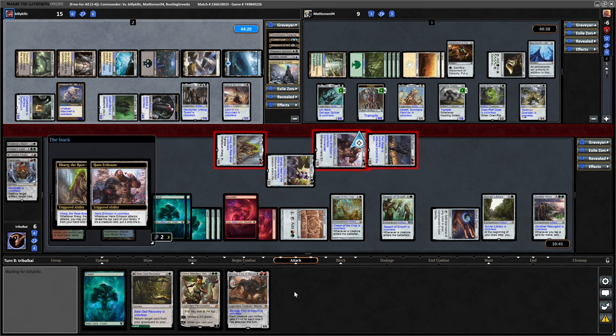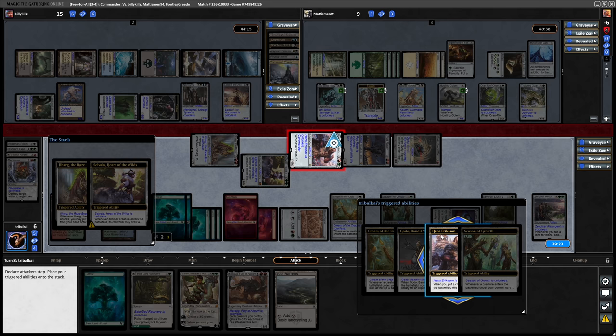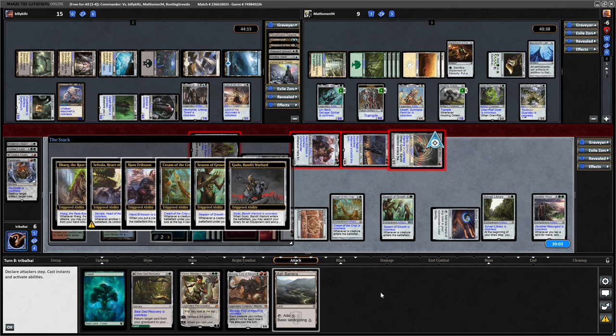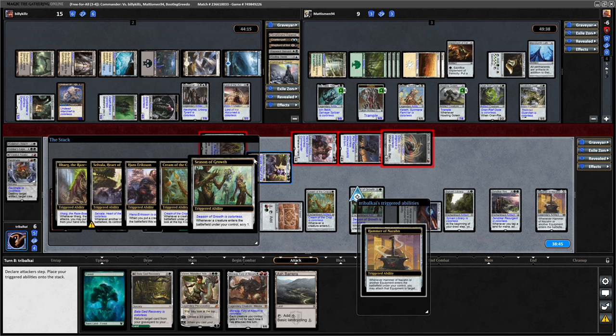Hans gets down a bunch of stuff. We might as well put Godo on the stack so that it resolves first. Let's go Selvala - don't think we're going to draw into anything with her, but we'll put that on after we've scryed. We'll put the scry on top of Cream of the Crop, and Godo will allow us to tutor for something. I think we make it Hammer of Nazahn as opposed to Darksteel Plate, because Hammer of Nazahn has more upside.